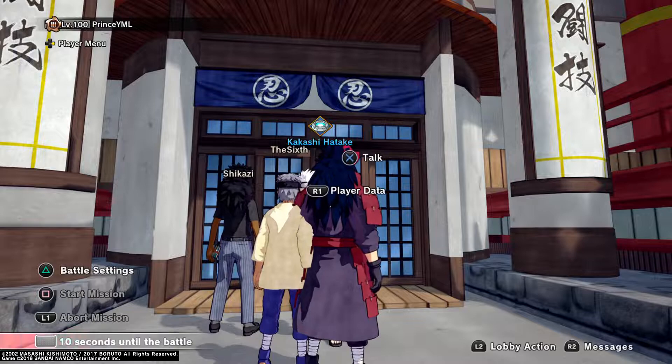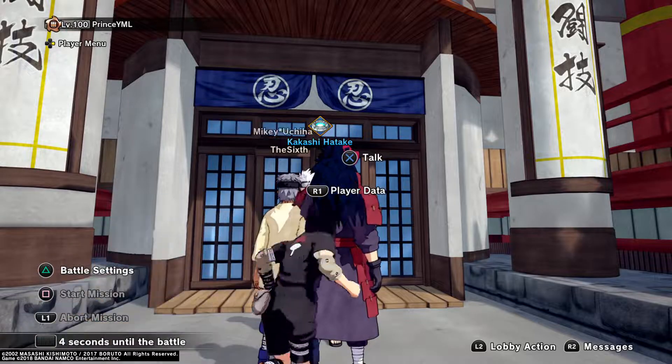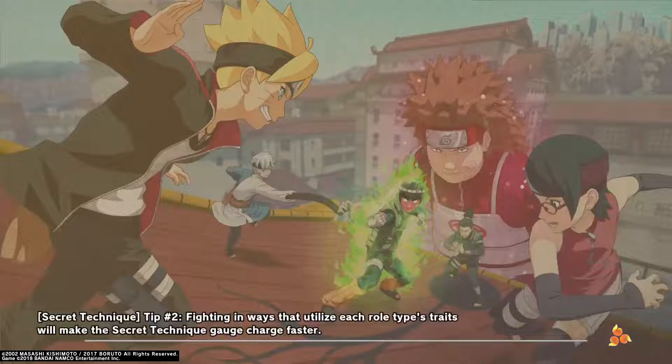You're going to do Protect the Village Gate. This mission gives you 1,200 XP, which is a lot because you can do it really quickly. But if there's like a boost event, then you can get like 2,200 or something like that — you can get a lot.